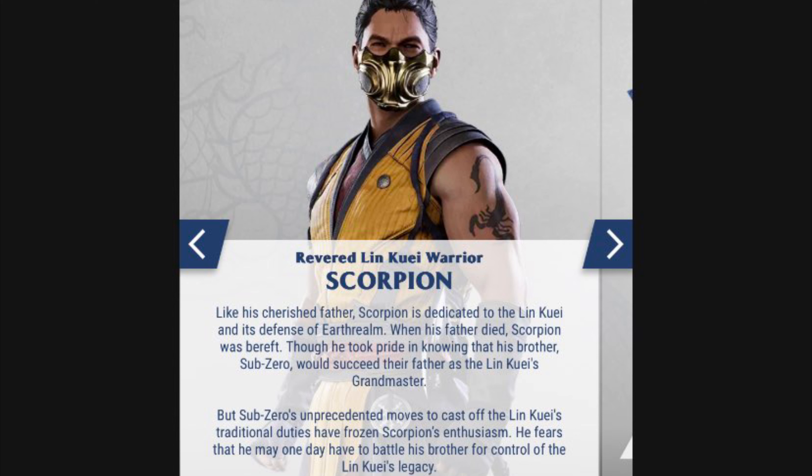Speaking of brothers, next up is the revered Lin Kuei warrior Scorpion. Like his cherished father, Scorpion is dedicated to the Lin Kuei and its defense of Earthrealm. When his father died, he took pride in knowing that his brother Sub-Zero would succeed their father as grandmaster. But Sub-Zero's unprecedented moves to cast off the Lin Kuei's traditional duties have frozen Scorpion's enthusiasm. He fears that he may one day have to battle his brother for control of the Lin Kuei's legacy.